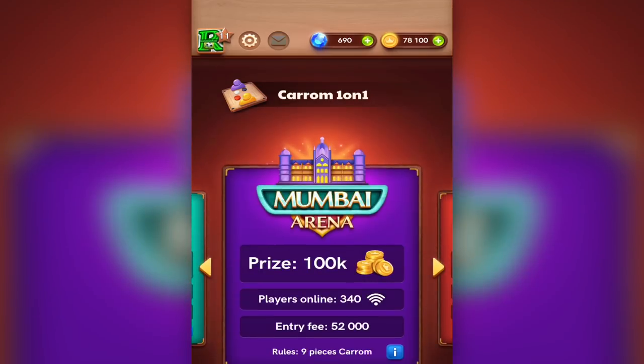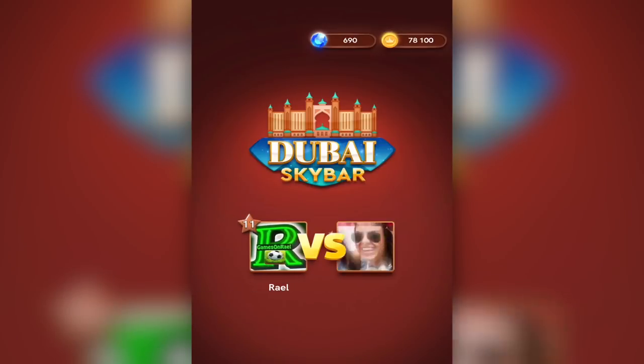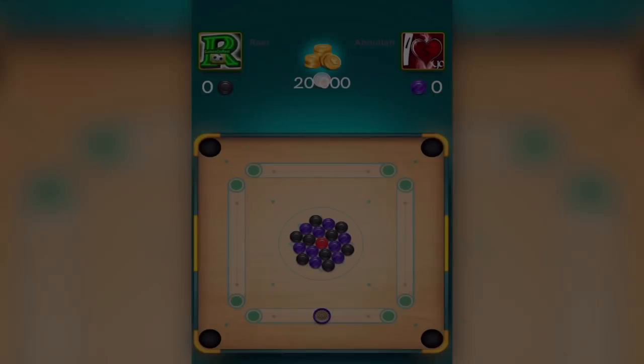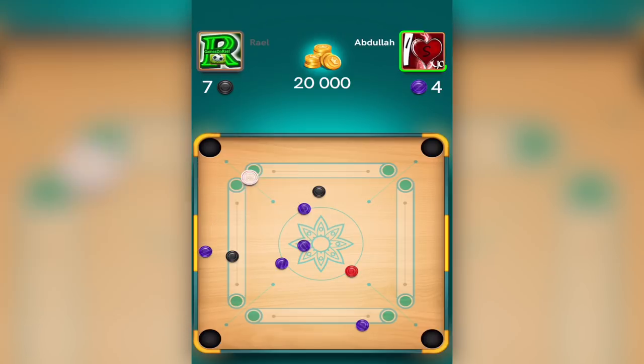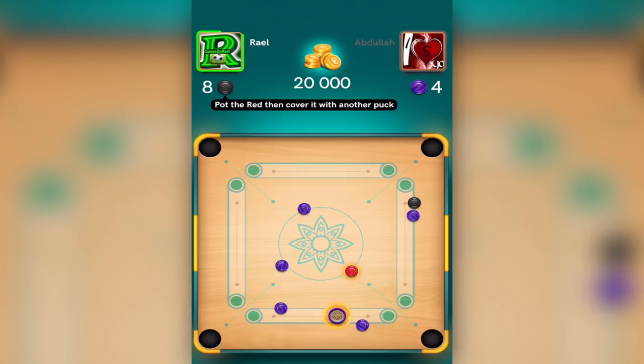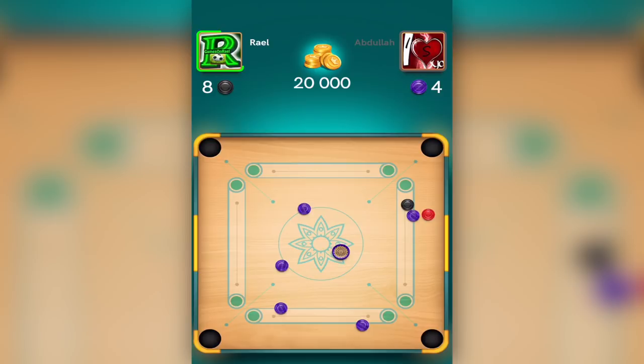I'm level 11 now, moving forward to the next match. Our next opponent is Abdullah. I'll cut the video to where we're ending the match. He made a move I wouldn't call smart. All I have to do is get two black discs and then the red — watch this, I get it from the wall to the bottom left. What a pro move on a 20K game — this is a good sign I can become a pro soon.